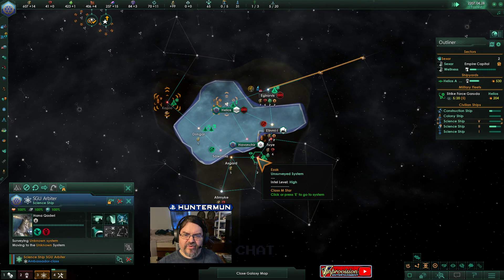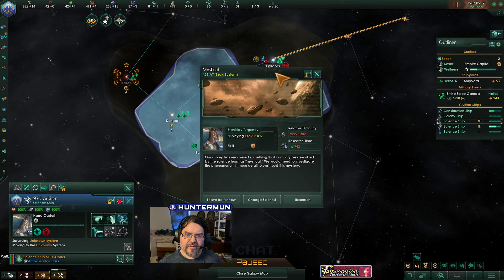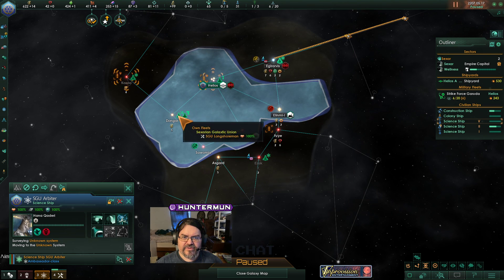That was down here — we will consider that for exploitation. Anomaly found. Very hard anomaly. Our survey has discovered something that can only be described by the scientific team as mystical. We need to investigate the phenomenon in more detail to unravel this mystery. Leave it be for now — looks a little difficult.